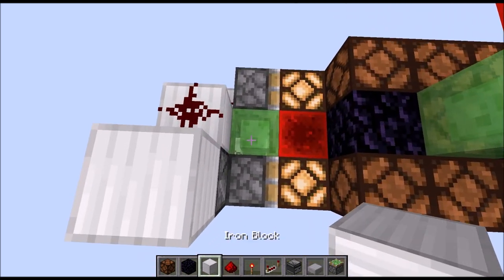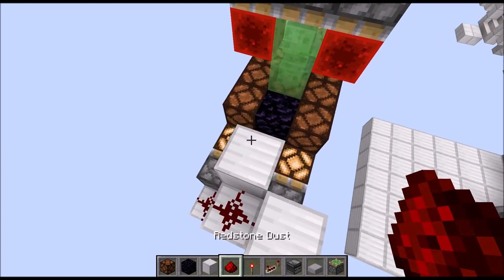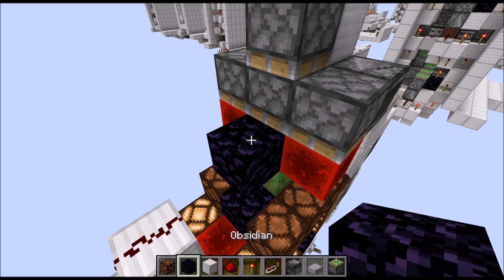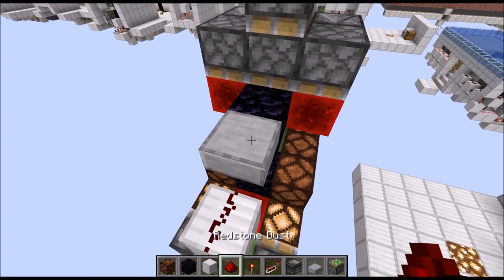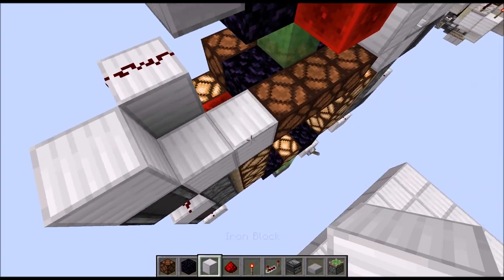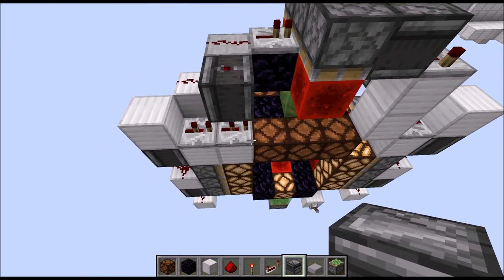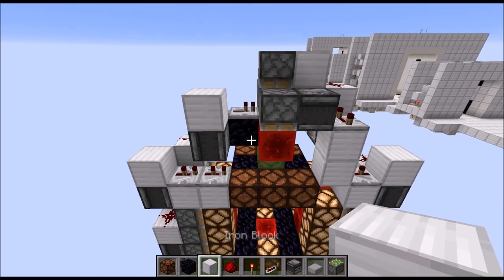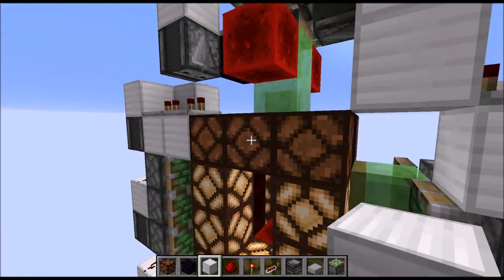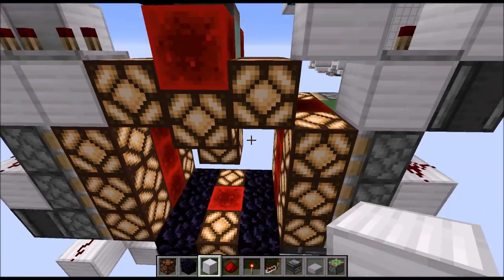Now place a raised block on the left side with some redstone dust on top. Then we need an obsidian block followed by an upside-down slab, some redstone dust, a repeater on one tick, then two blocks down with two repeaters on two ticks each. An observer looking at the second repeater with a full block on top. Now let's see if this part is working — you can see it's now closing and should also open up properly.